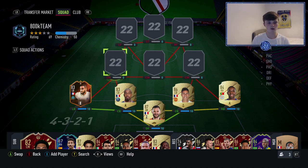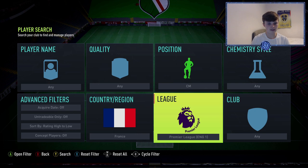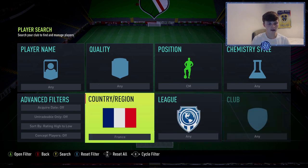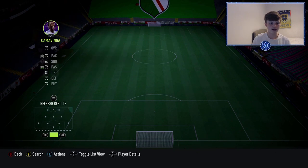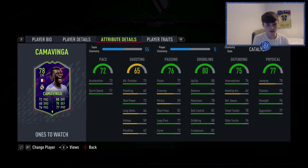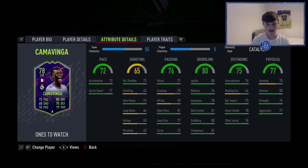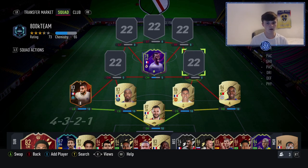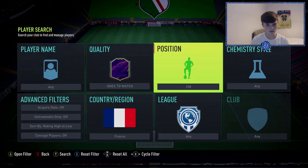In midfield, an interesting card — you might think 'what is he doing with him?' but he's very fun. It's a Ones to Watch card, pretty much a gold card because he keeps getting upgraded: Camavinga. Don't sleep on this card. I've played 83 games with him, one goal and four assists from CDM isn't bad. Four-star skill moves, three-star weak foot, high/high — he's like a really cheap Vieira, just gets in the way of everything, tackles and offloads the ball.